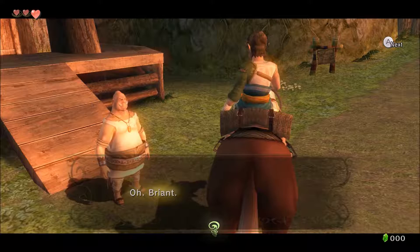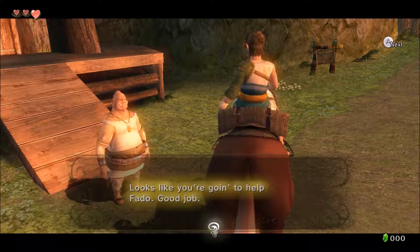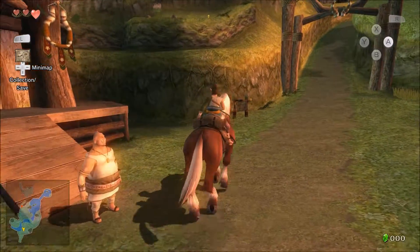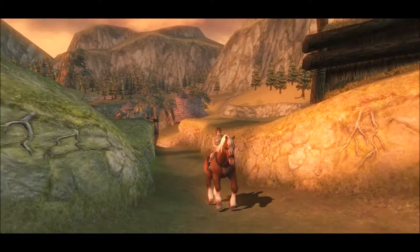We need to head down to the ranch, and right here we have the mayor of the village — a funny looking guy. He says: 'Bryant, looks like you're going to help Fado — good job. He headed up to the ranch ahead of you. Go finish up your chores before the sun goes down.' He is the mayor of Ordon Village and actually the father of Ilya, the girl who took Epona to the spring.